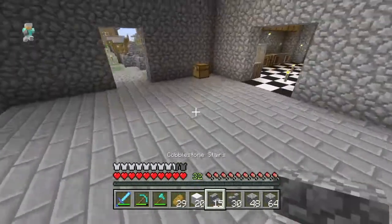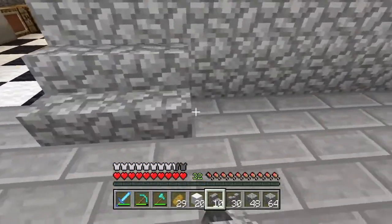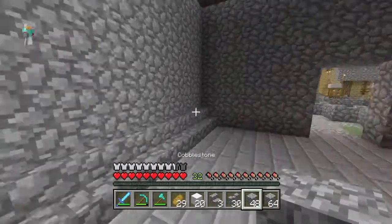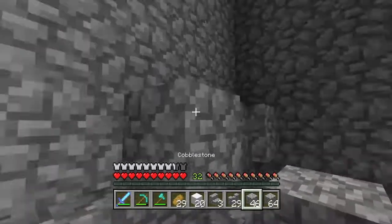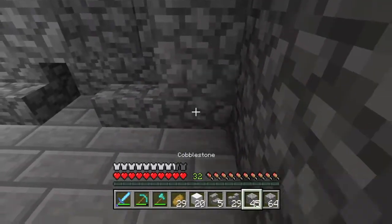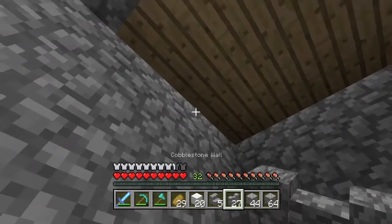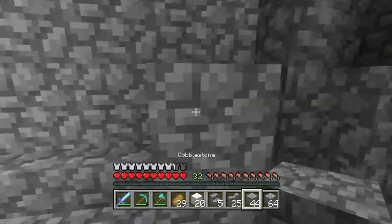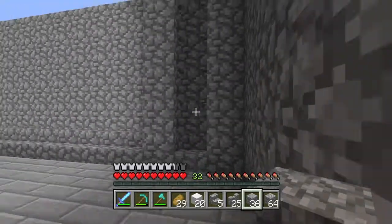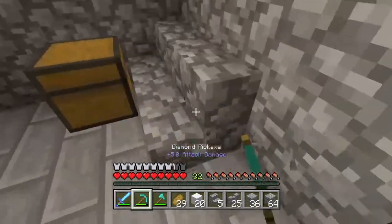I'm not sure what we're going to put in the rooms exactly yet, but I want one of them to be an enchantment room. What else is in a castle? I was thinking about different designs. I like the stair there — yeah, I like that. Oh, perfect — I like that!